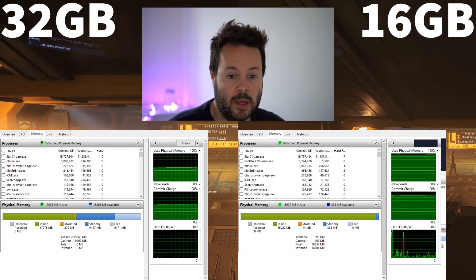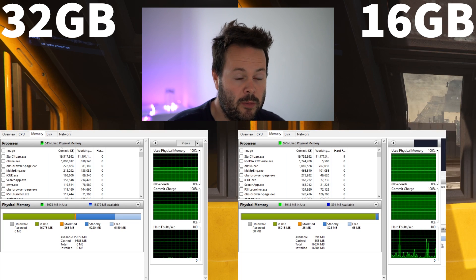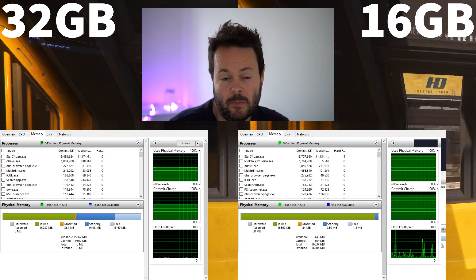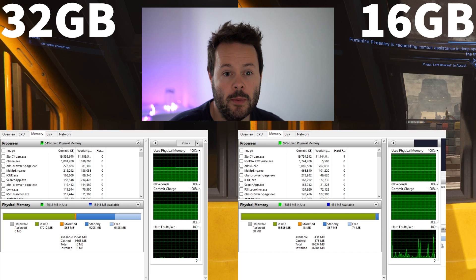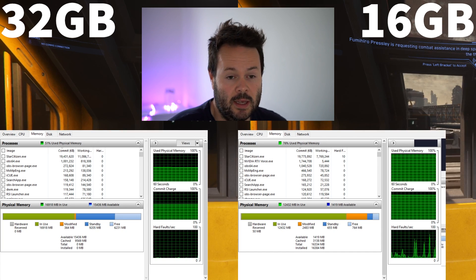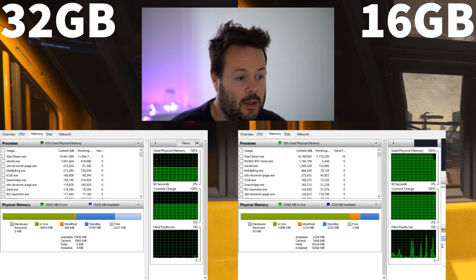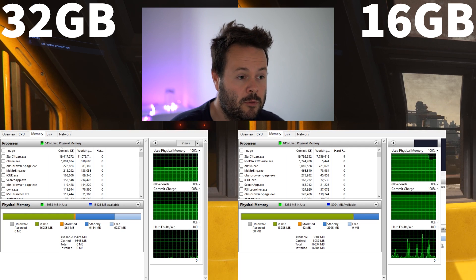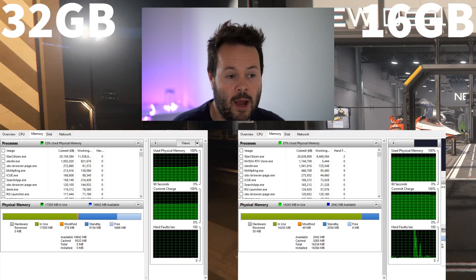Whereas on the 16 gig system, it's happening all the time. As you can see in the other two graphs, the physical memory is just maxed out basically on the 16 gig system. Star Citizen will use all 16 gigs and then it will have to go to the page file because it's got no more space in actual physical RAM. The 32 gig system is completely un-bottlenecked in terms of actual physical memory, and therefore it doesn't have to keep swapping back and forth between RAM and page file.